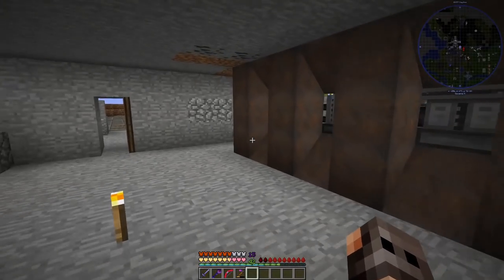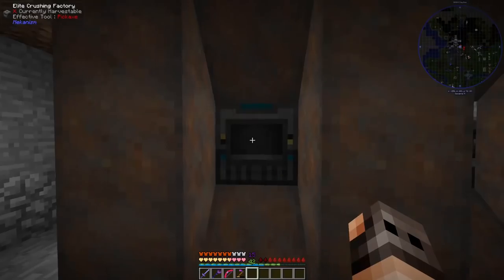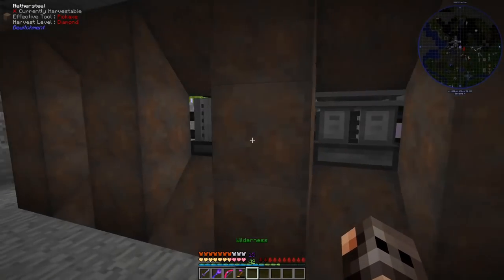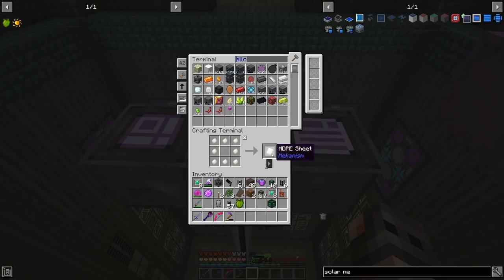I installed an elite crushing factory with seven slots; seven stacks of items should give us tons of HDPE. It's hooked up to an ender chest so output goes into our ME system. Someone told me not to put the electrolytic separator on 'dump excess' — I didn't listen and it overflowed, so we are dumping excess. We needed the HDPE to make HDPE sheets in order to craft the solar neutron activator, which will produce tritium.